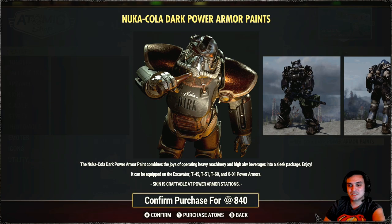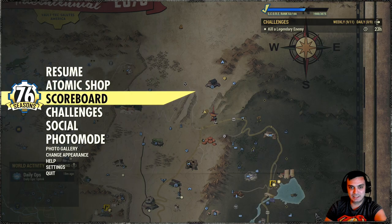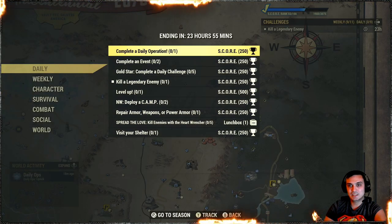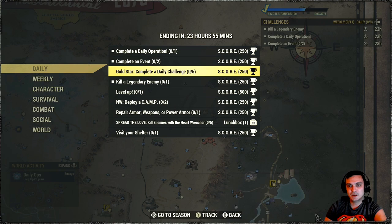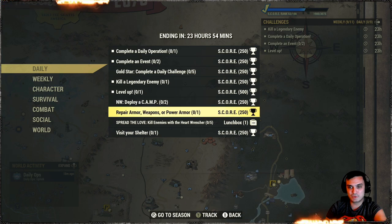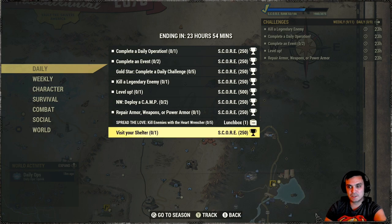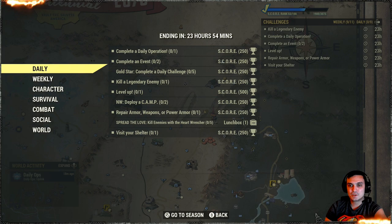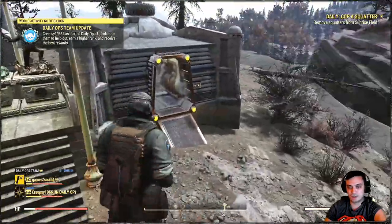Alright, let's take a look at the daily challenges. Complete daily operation. Complete two events. Do five dailies. Level up. Nuclear winter. Deploy a camp twice. Repair armor, weapon, power armor once. Spread love — kill enemies with the heart wrench. And visit your shelter. These are all pretty straightforward, I don't even need to explain how they work.